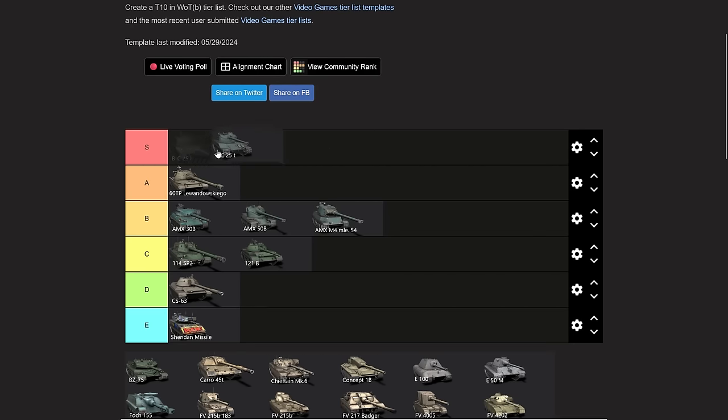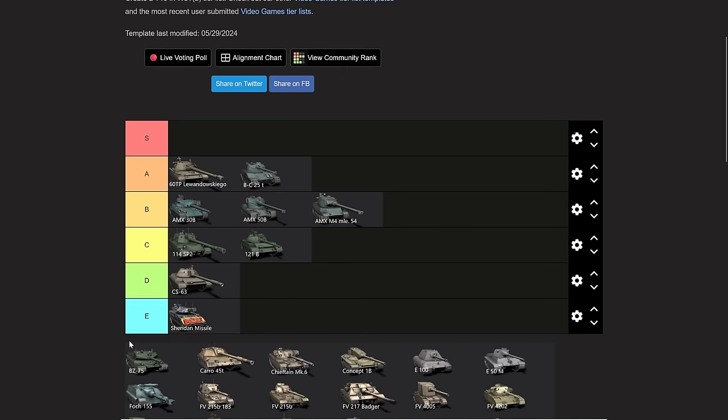Now we get to the first big problem: the Batchat. This vehicle kind of belongs in S tier if you go by a good player, but it's going to have some problems with player-friendliness — the average player is going to struggle with it quite a lot. So I'm going to put it down into A tier.